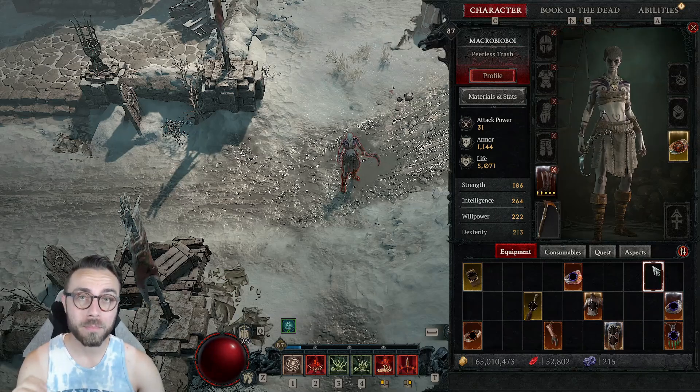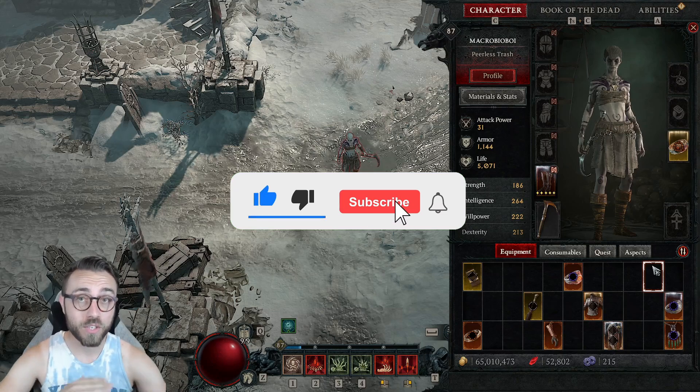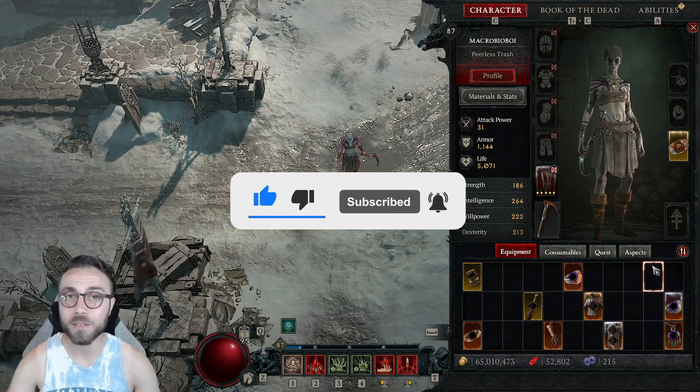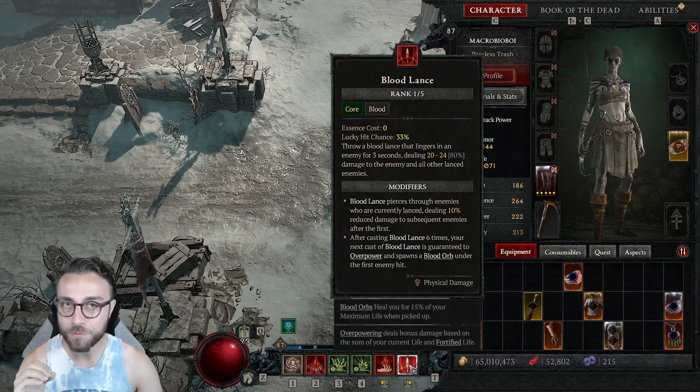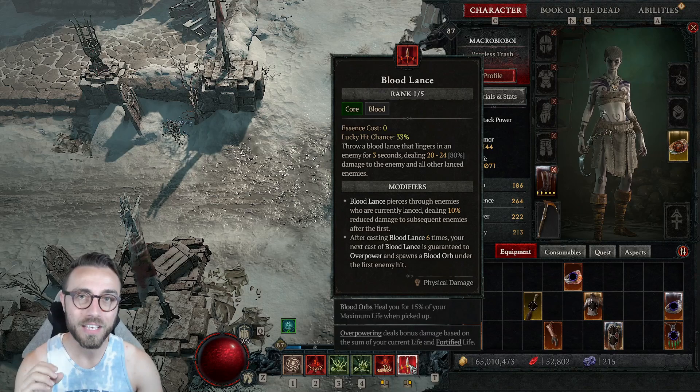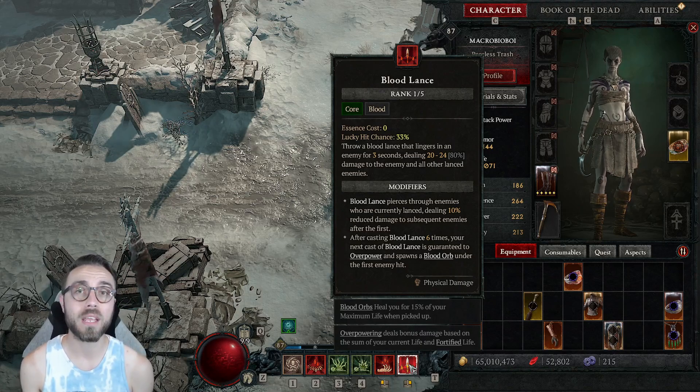What you're actually looking at is a pure machine built to test the exact interactions with this game's most confusing and least intuitive system, and that's everything that pertains to overpower. This finicky little stat in this game has been the hardest thing to test that I've ever looked into in any Diablo game ever.